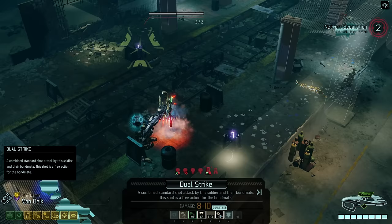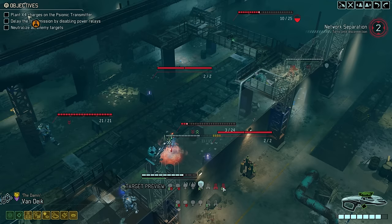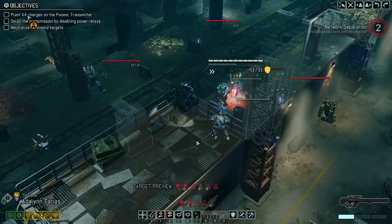To begin our next turn, we give Van Dijk the high ground and use Dual Strike, which allows him and his bondmate Tsunami to take a shot at the same target. Crucially, the shot will be free for our sharpshooter, and both have Blue Screen Rounds equipped — which makes the Spectre the perfect target. Both shots connect and that's the Spectre taken care of.